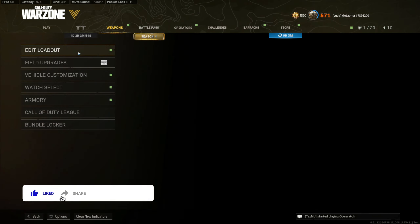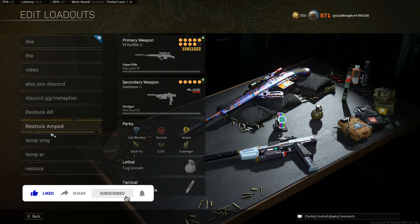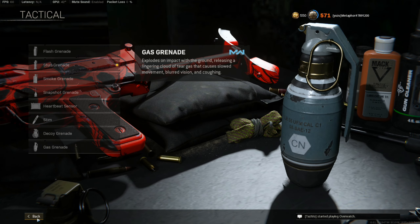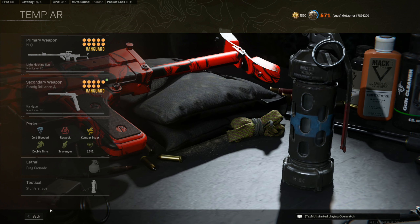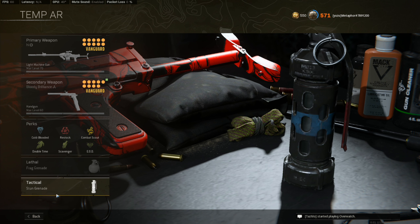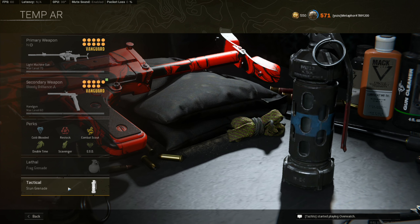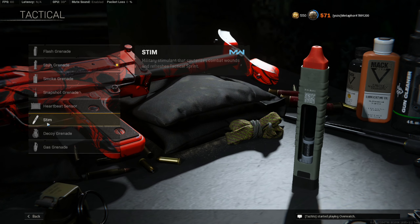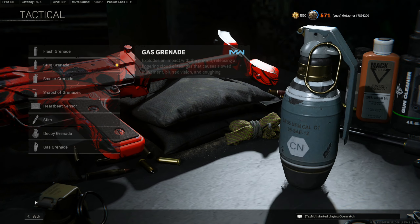I was using a bit of a throwback class — not really per se with the weapons, but any OG Metaphor viewers will recognize this bad boy right here, and any current Warzone players, this is one of your biggest hates in the entire game. I used to be a stun grenade connoisseur back in the day. Maybe that's why I'm so good at frag grenades — because of the amount I used to use stun grenades on Verdansk. Ever since stims became strong, obviously stims are more fun to use and better in a lot of situations.